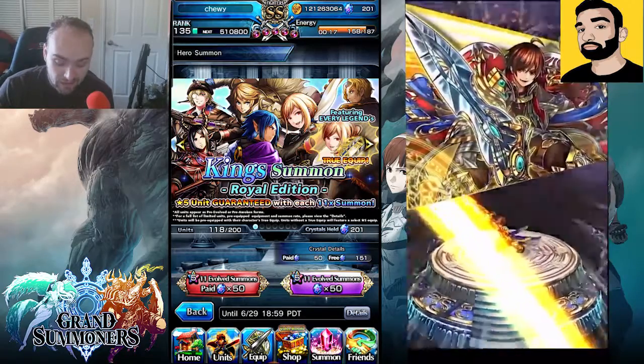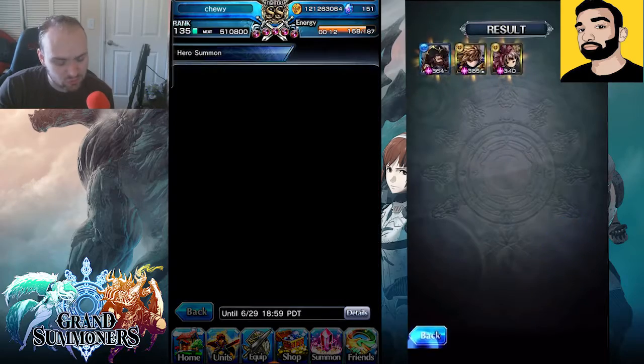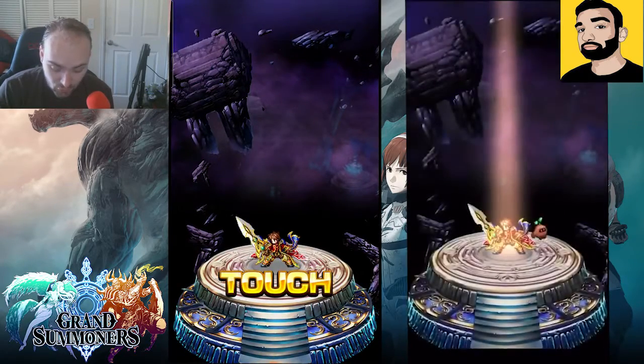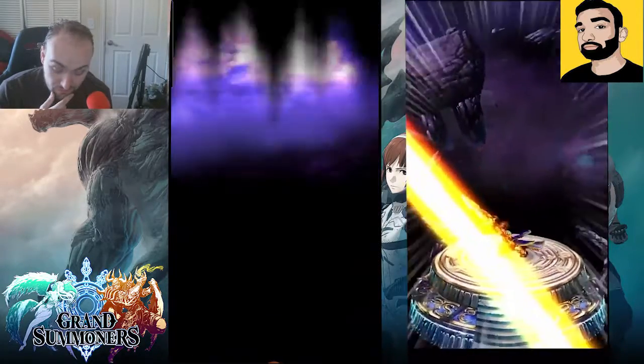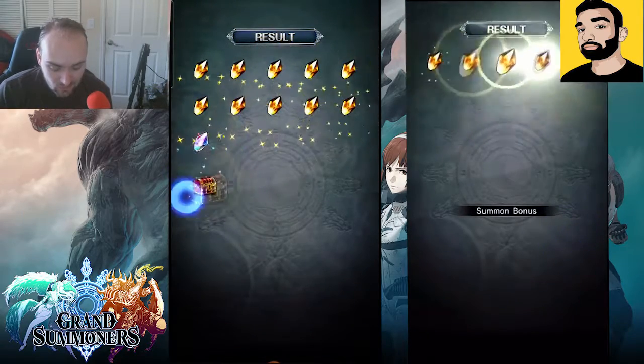Now we're going to the King summon and doing the free roll. I only really need the true equipments on this, so I don't care much who I get. We got a Ray, a Crock, a Gold Touch — not getting any effects there. Nothing notable on this one.